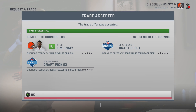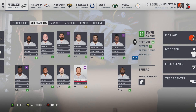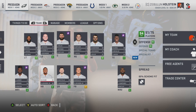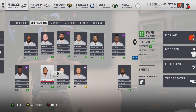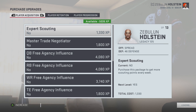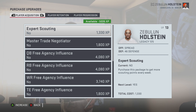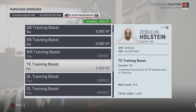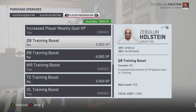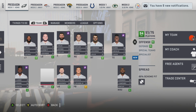We traded Kyler Murray and a second round pick this year for the Broncos' first round pick. I know it says it's projected one overall, but a guy like him is going to elevate that team. Kyler Murray is basically just as good as Baker Mayfield honestly — at least as a rookie. Star dev is going to get him really high, he's obviously super fast. I think it's a fair trade.